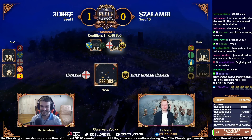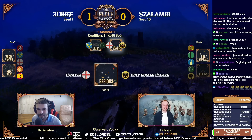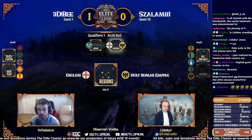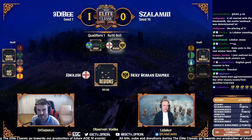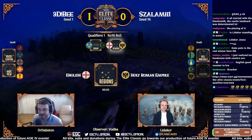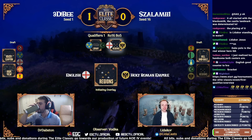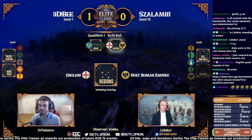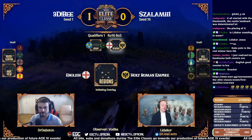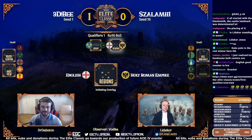We'll see what salami has in store. Last time we saw HRE go for that two-TC play while English stayed on one and went all out for military. Is b going to do the same? Is salami going to do the same? We're jumping into game number two. 3db leads 1-0. We will have the English under the command of b, and salami opted to go with the HRE on the brand new map debuting in the Elite Classic — Regents.